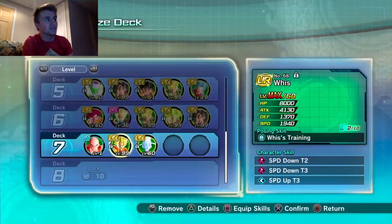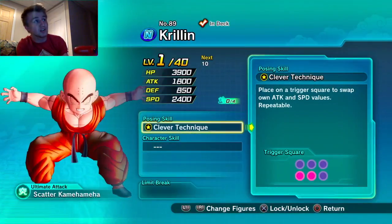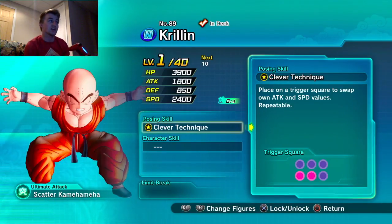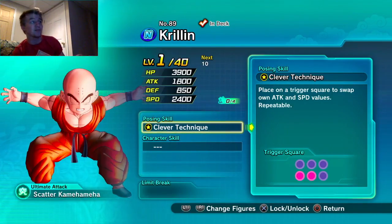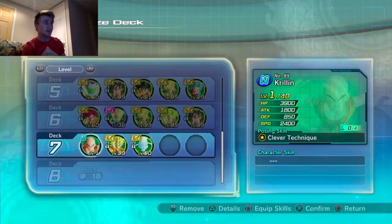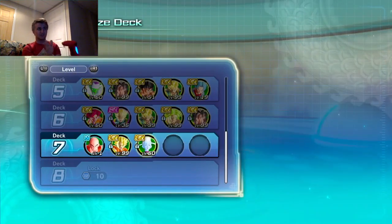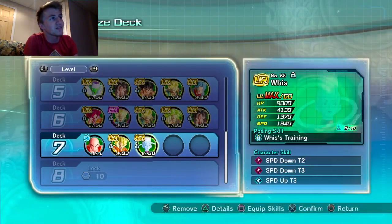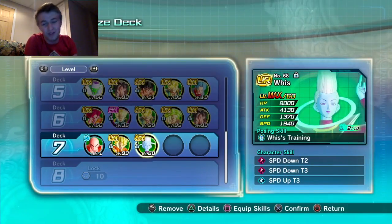You could put Gogeta in the front middle, another figure in the top right, and Wiese in the top left. Krillin goes back left or back middle, blocked by either Wiese or Gogeta. Damage reduction is very important in this game — that's why I'm putting Wiese on there.